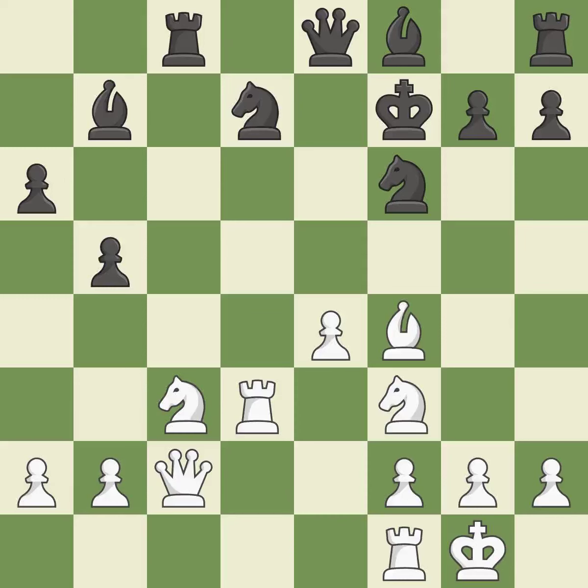This threatens to kick a knight — it is excellent. This accomplishes this by posing a threat to a rook and compelling it to flee — it is quite good. The rook is now on a square that is more secure.